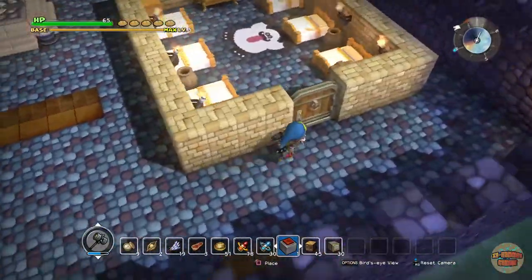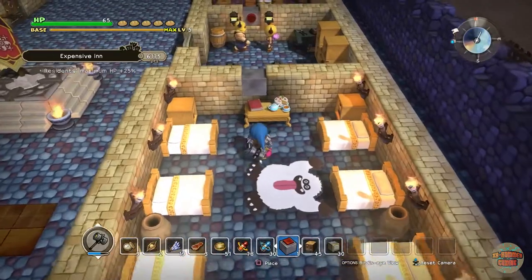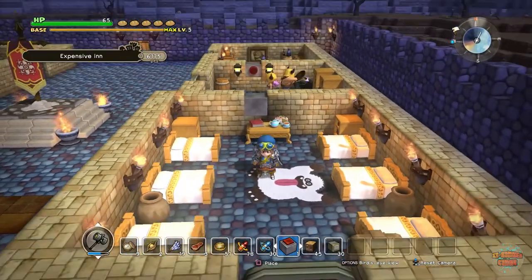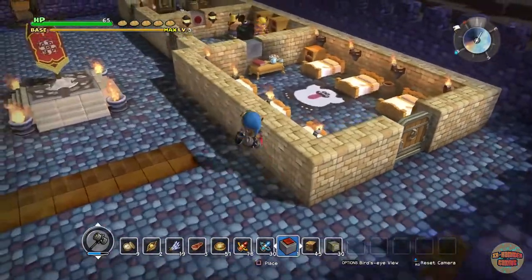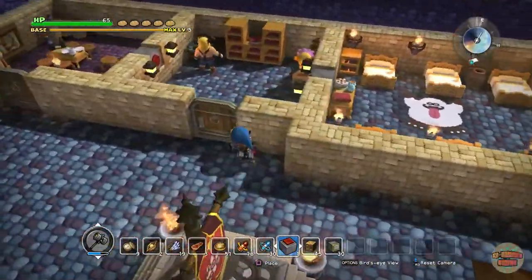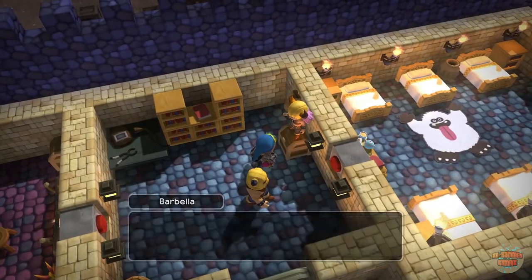I did a little bit of tinkering and look at that - beautiful! It's now classed as an expensive inn and residents' maximum health is increased by 25%, awesome! I also expanded Barbella's little workshop, which is awesome.